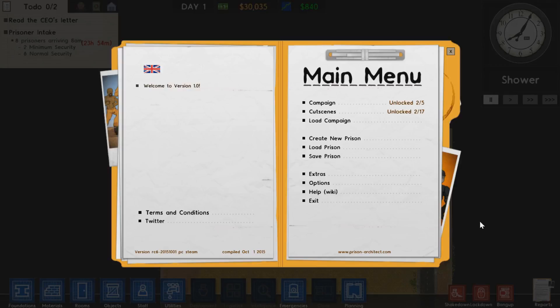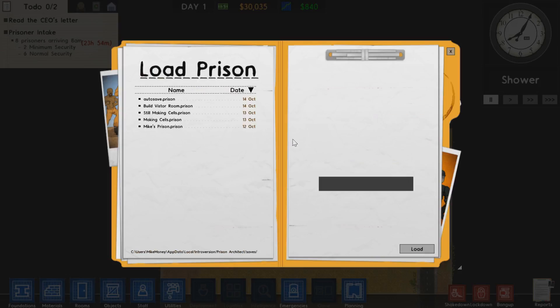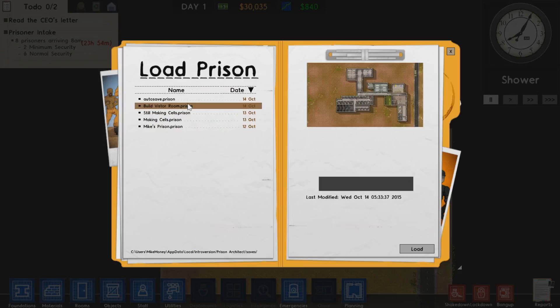Hello everyone! MikeWennyGamer here, and welcome back to Let's Play Prison Architect. It looks like the newest save is called 'Build Visitor Room.'